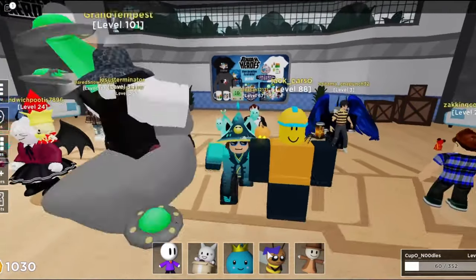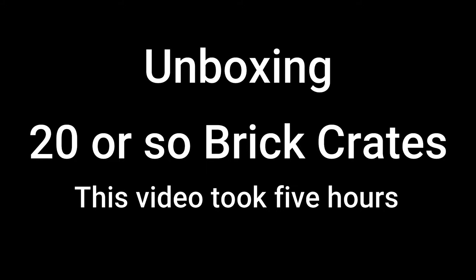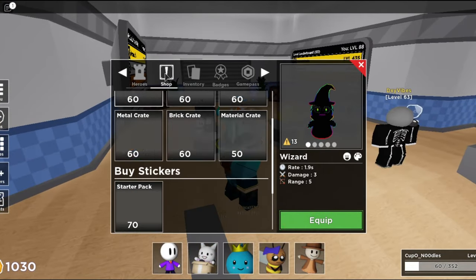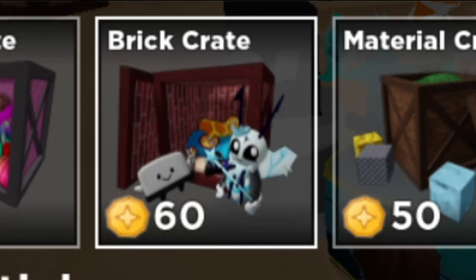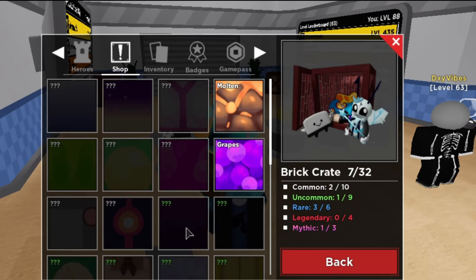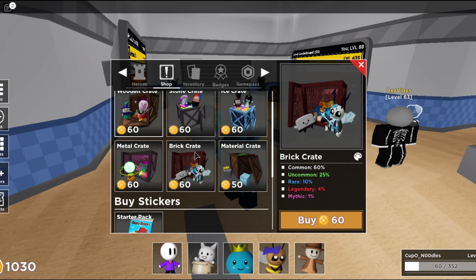You guys liked that odd part video a lot, so here I am. Let's make the brick unboxing. So for those who are not aware, there's a new crate called the brick crate. I got some crazy stuff and for some reason I got Fisher Kirkhead, which is very, very strange. But we have a lot of coins right now and I have no life. Let's blow them all in the brick crate.